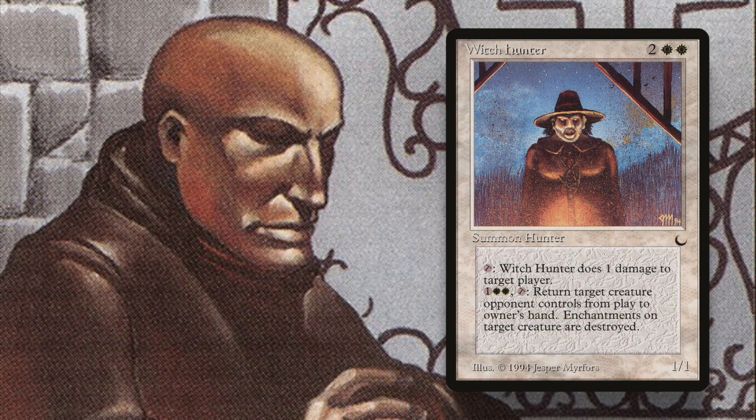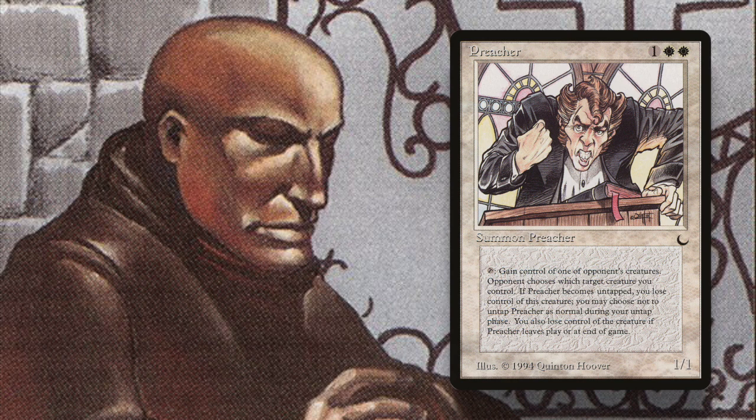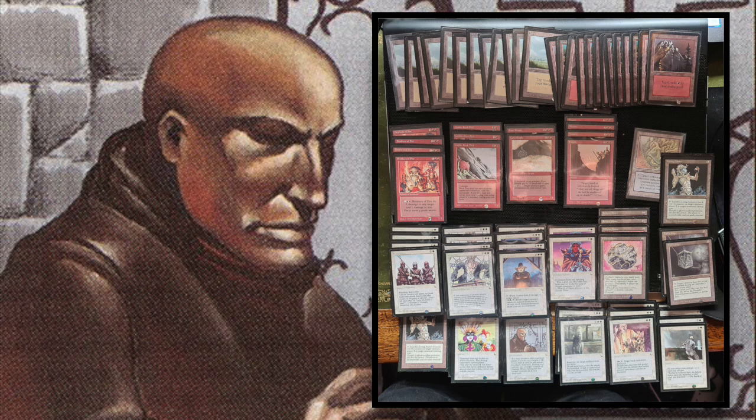Witch Hunter also has a very blue-feeling second ability: for two white and one, tap it to return target creature your opponent controls from play to owner's hand, and enchantments on that creature are destroyed. So it can save you from a Control Magic — you get your creature back and the Control Magic is destroyed. There's also a really nice synergy with Preachers: you can bounce the creature you don't want with Witch Hunter, then use Preacher to take the one creature that's left on the board.